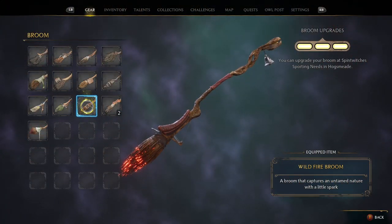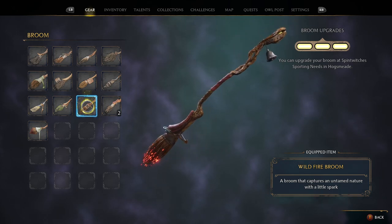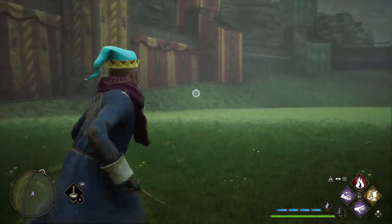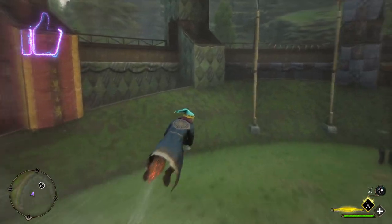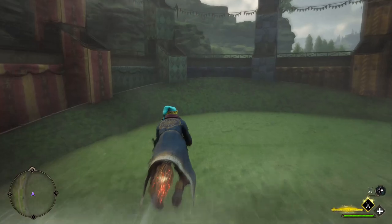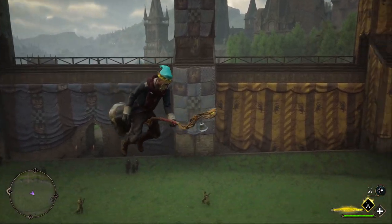The Wildfire broom is unlocked by completing the third part of the balloon challenges, and it's quite a popular one. The bristles at the back glow red which looks absolutely awesome. It looks like a twiglet with a little red gemstone and silver bell at the end. When flying, you can see a wavy heat blur effect and flames coming off the back — really cool animations, definitely one of my favorites.